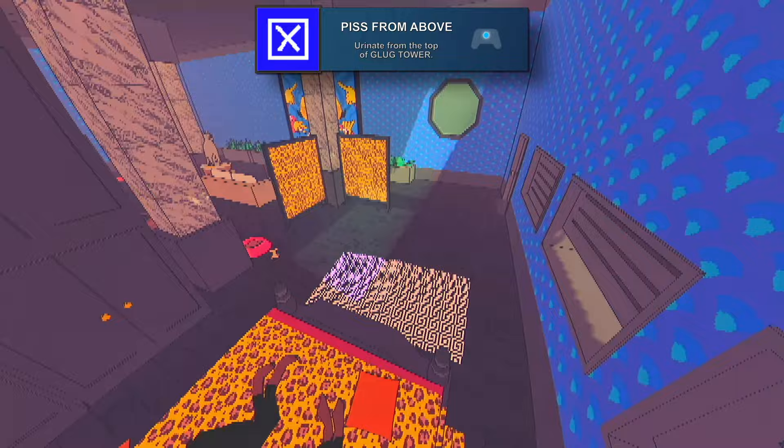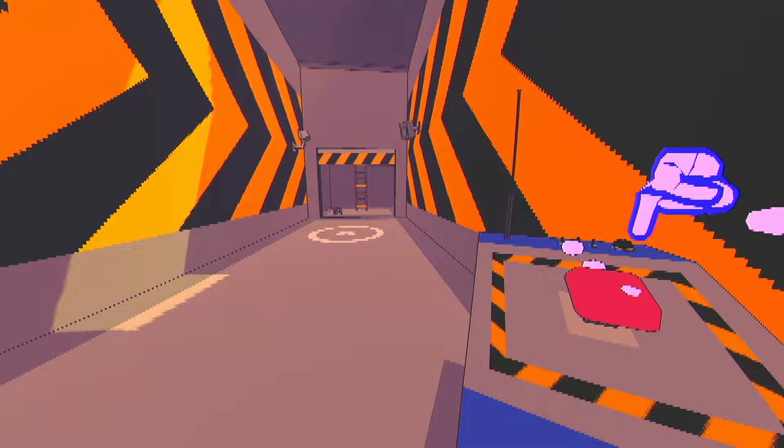For Piss from Above, you need to urinate from the top of Glug Tower. Go up into Glug Tower's main office, then over to the left and through the door to go up to the very top. Once up the ladder, turn around from the ship and hop onto the ledge where you'll automatically start peeing and mark your territory in Sludgedown.